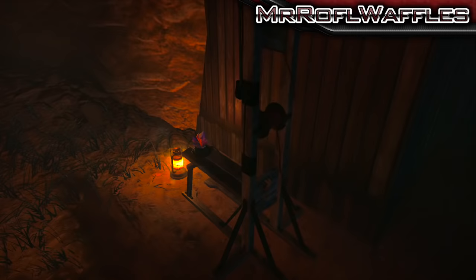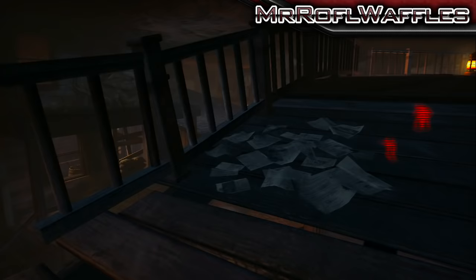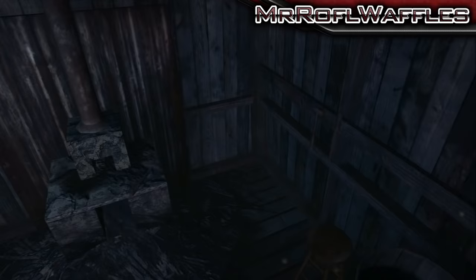We've got the saloon here, and if we go onto the balcony, we can find the satellite dish resting just there. Then, if we go through the bank tunnels, we can find the spool resting in the corner of the gunsmiths just here.